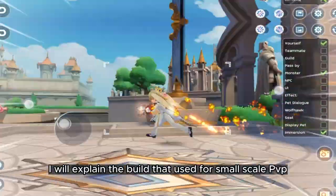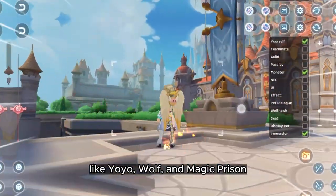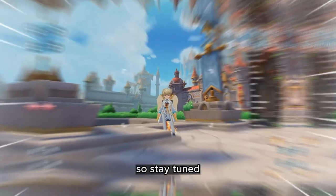In this video I will explain the build used for small-scale PvP like Yoyo, Wolf, and Magic Prism. I will cover the large-scale function in the next video, so stay tuned.